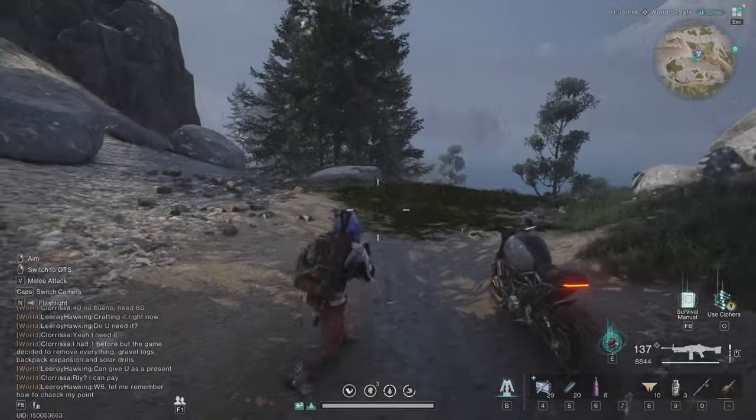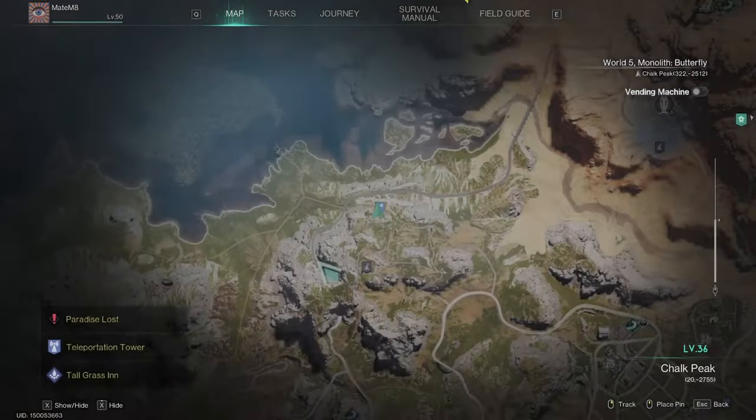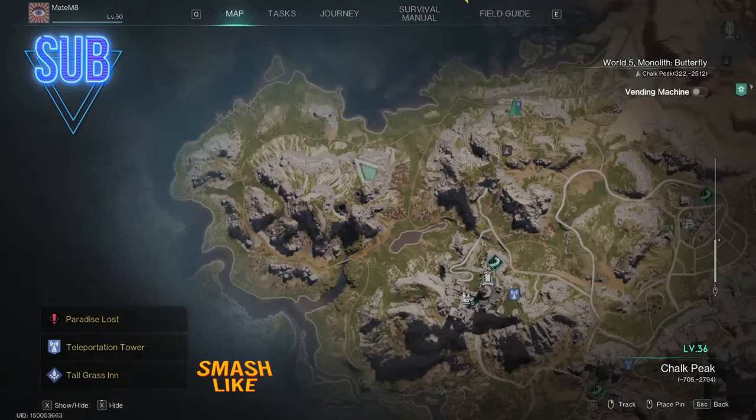Hello everyone and thank you for joining me in another Once Human video. In this one we will visit the bear cave. I'm gonna show you all the entrances and all what you can find inside. There's one morphic crate, one weapon crate, and lots of other crates.